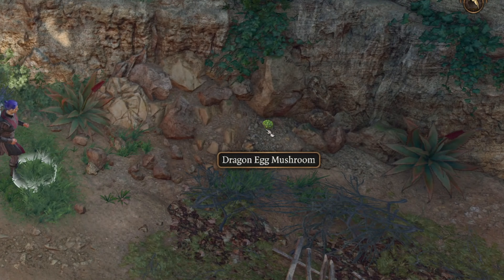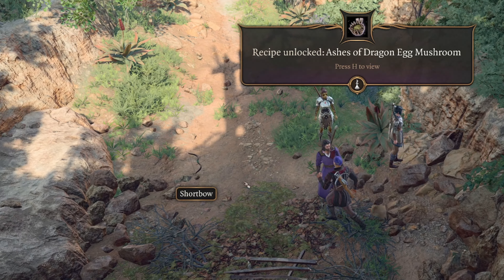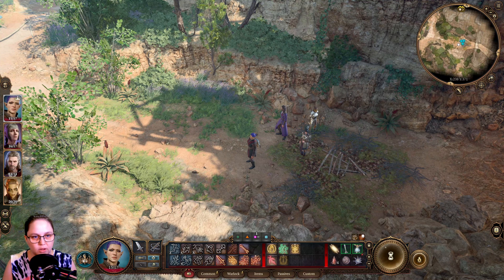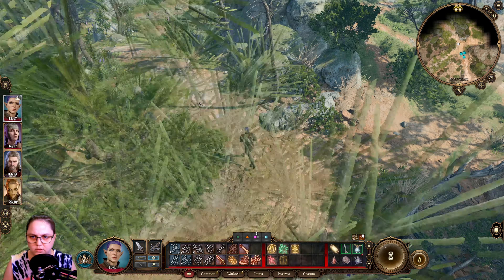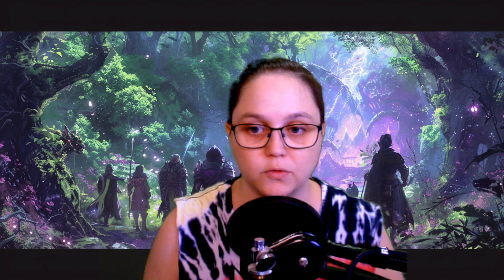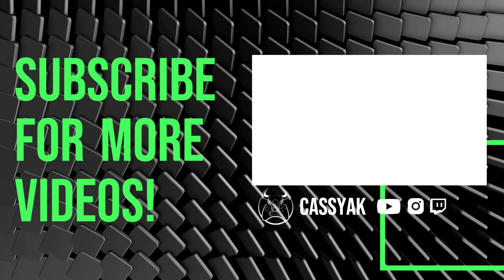Wait a second. I just saw some loot. Dragon egg mushroom - yes please. And there was a shortbow too. I wonder if someone could use a shortbow. Let's go back the other way. We're at a fork in the roads, which way to go? Let me know if you have any tips for what I should do next or where I should go if you've played Baldur's Gate before. Hopefully you enjoyed this episode and I look forward to seeing you at the next one. Bye.